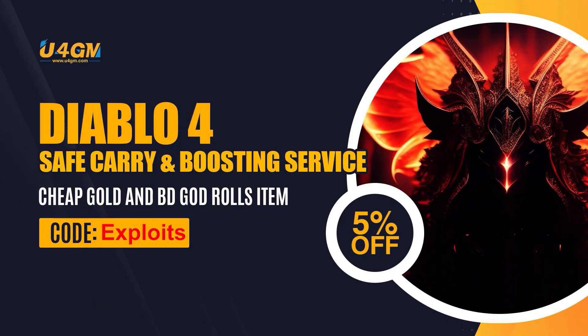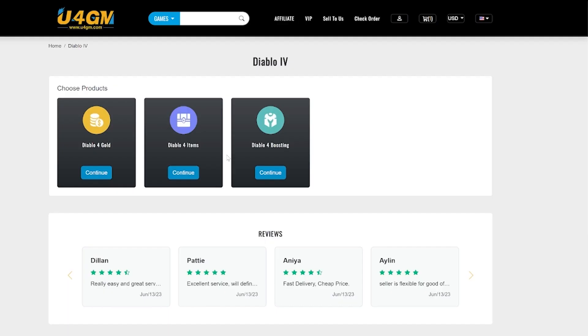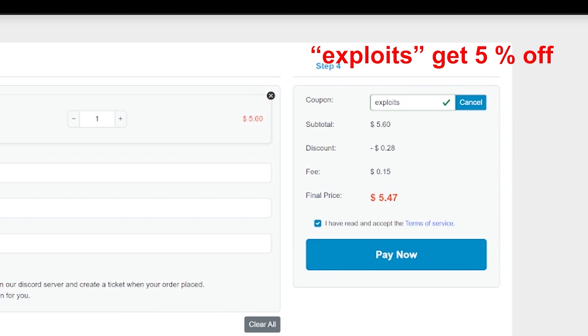Today's video is sponsored by our good friends over at u4gm.com. If you're looking for gold, items, and everything in between, these guys will give you the cheapest price and the fastest delivery. And right now, you can use code EXPLOITS for 5% off your order.